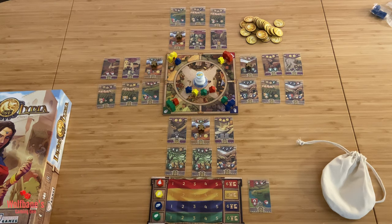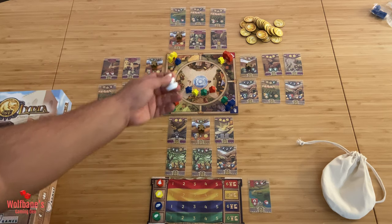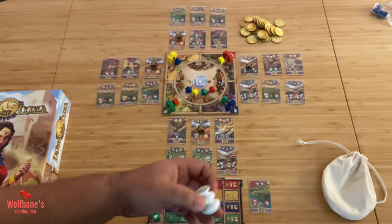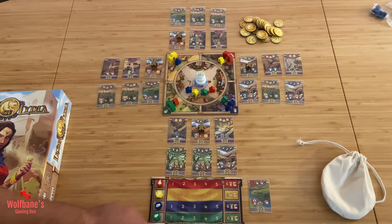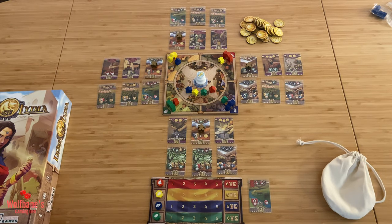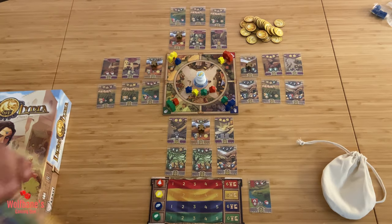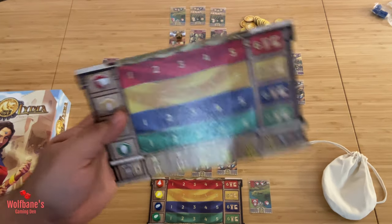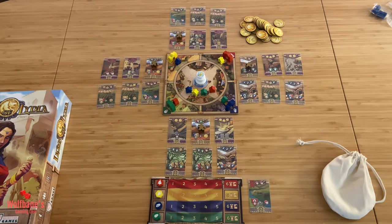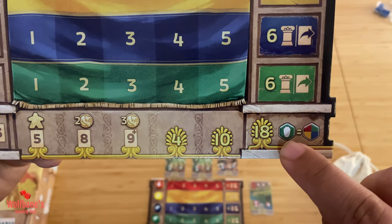For now let's start off by looking at setup. You will basically take the main game board and put it out at the center. The game version you have may come with one of these fountain tokens — put the fountain token at the very center. If you don't have a fountain token, chances are you may have a cardboard piece that goes on that same spot. Each player will take a playboard.